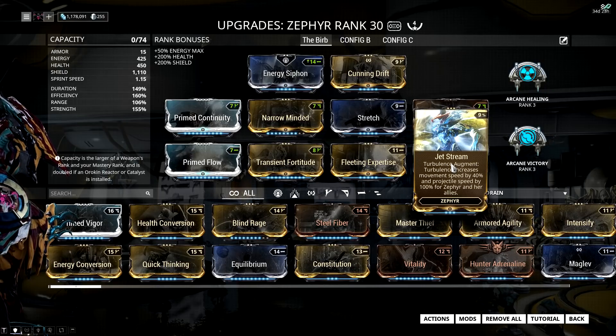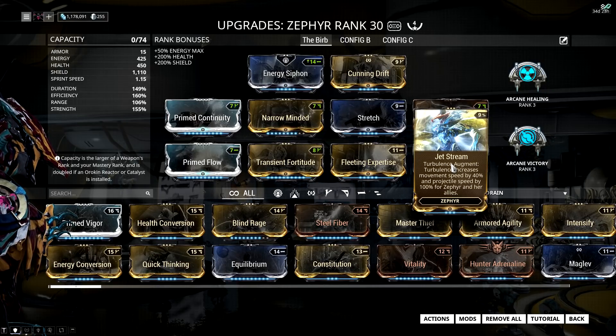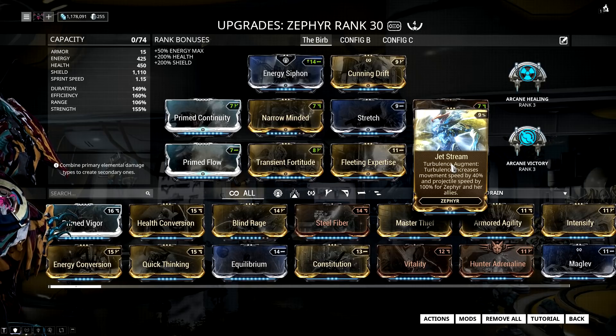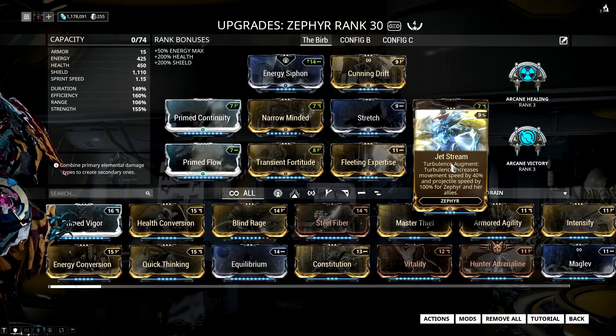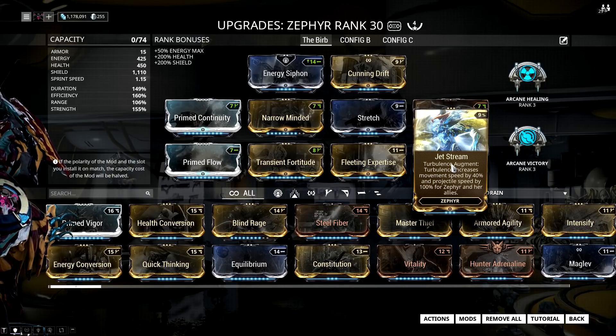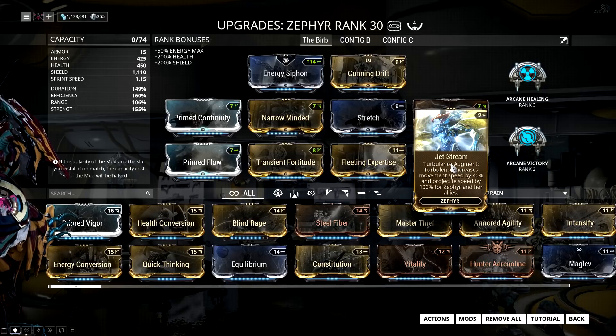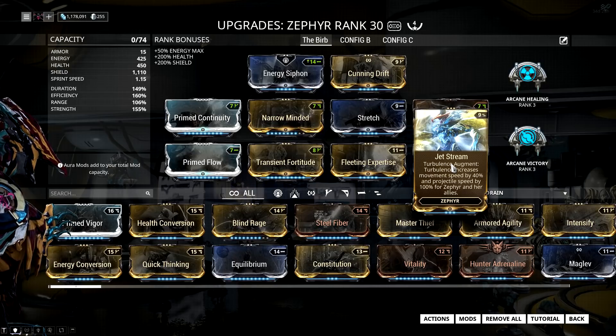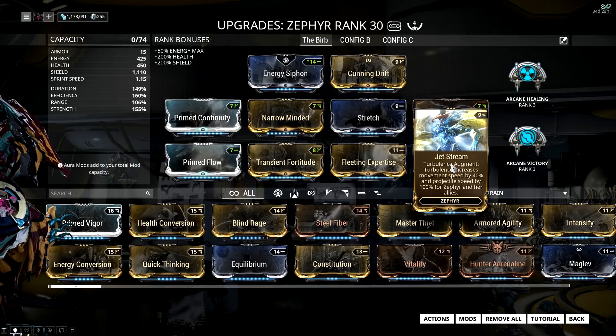Take the Arcaplasmor as an example — it's a fantastic weapon to run with this setup. Its projectile doesn't have a limited range, it has a limited duration and disappears after a set amount of time, so increasing projectile speed makes it travel much farther before it disappears. Another great weapon for this setup is the Tonkor, because if you get enough power strength the grenades will stop bouncing and start exploding on impact.